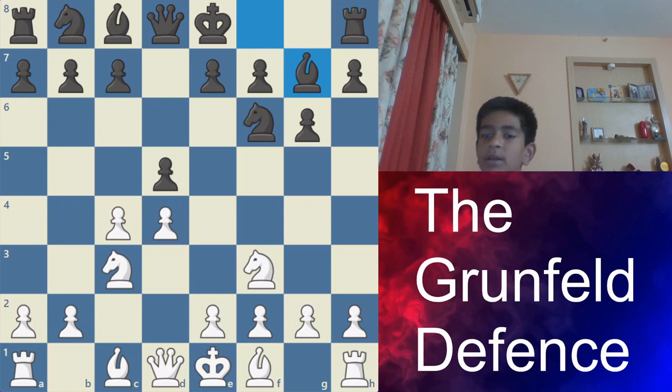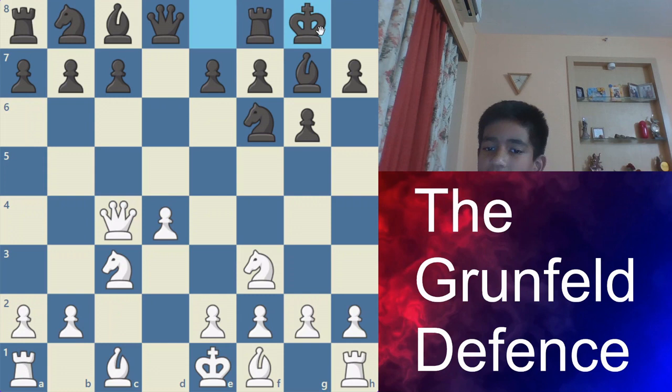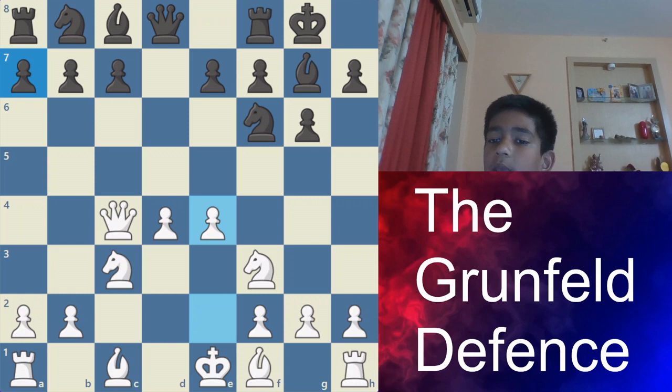After Nf3, Bg7, Bg5 — that is what happens. Now after Nf3, Bg7, there is also the move Qb3. This is called the Russian system. Then after that, black takes this pawn, white takes back, then castles. Now if e4, then a6 is known as the Hungarian variation after e4. Black has a number of responses — a6 is the Hungarian variation.